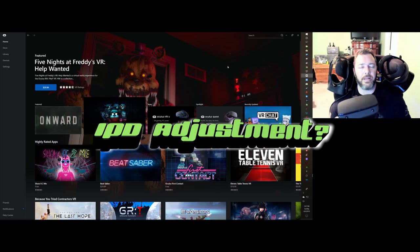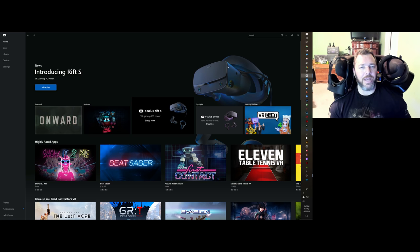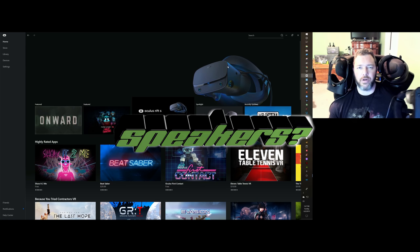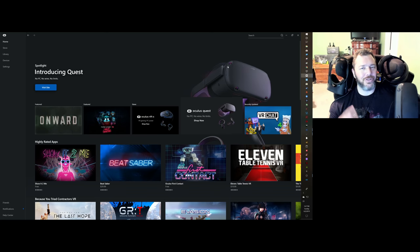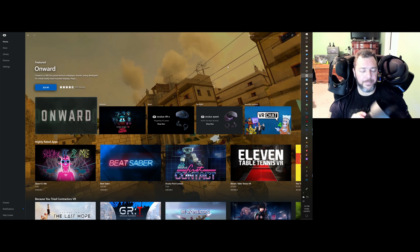Bad things: IPD adjustment — there is no manual one. There is an electronic adjustment, but there's no manual setting like you have on the original Rift. Also, the speakers are atrocious. Those are the two really bad things. Other than that, it's freaking awesome.